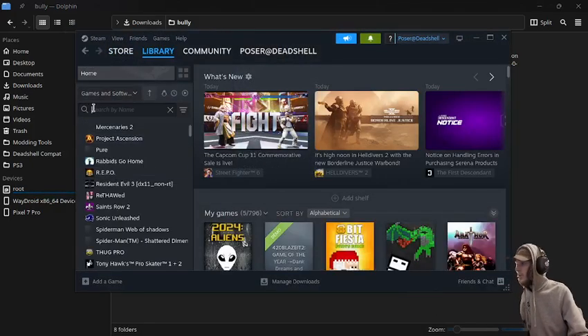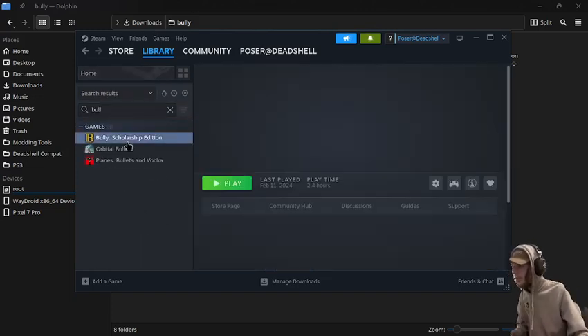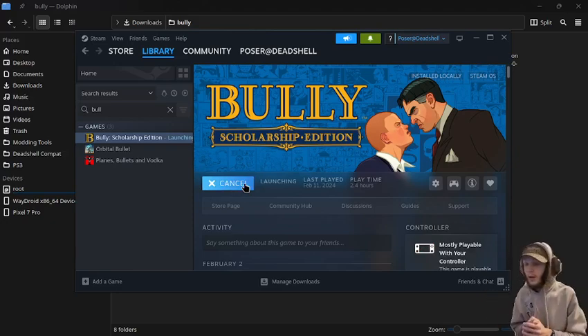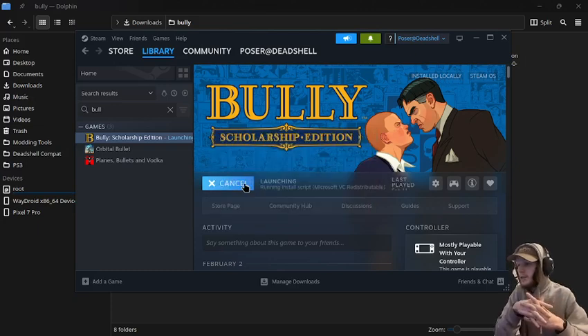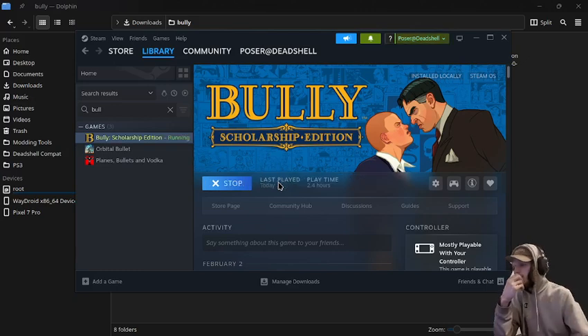We're just going to launch Bully first to see what the vanilla version looks like, and then we can get to the point where we'll actually have it modded. I'm going to make sure that all the dependencies are installed first. This is my Steam copy of the game.